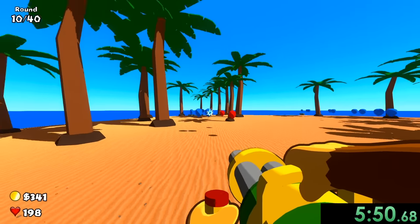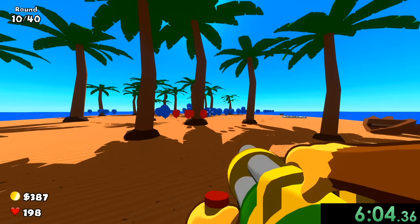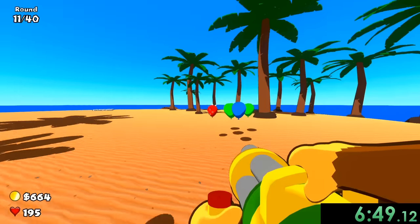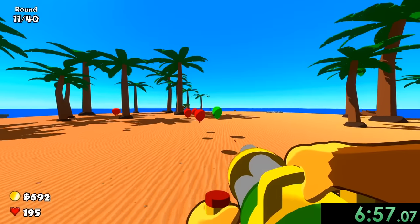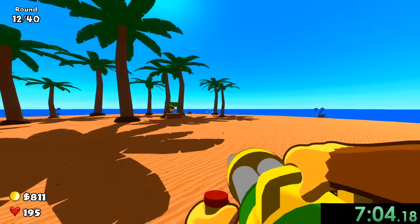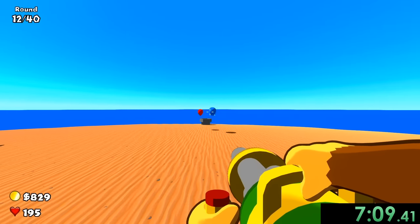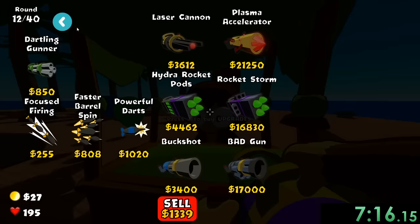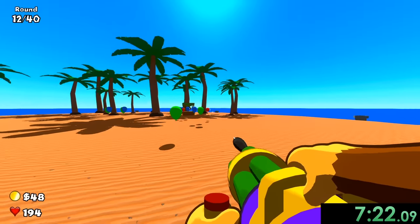These are the early rounds of Bloons so you can't expect too much, but we've had a pretty good run. Some balloons sneak behind me and now we have yellow balloons too, but I'm not worried — we have 200 lives on easy mode. I'm going to wait until I have enough coins before opening the upgrade menu, and then we'll get faster barrel spinning to shoot much faster.